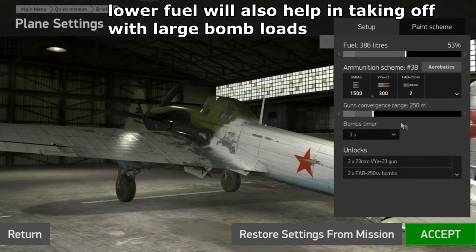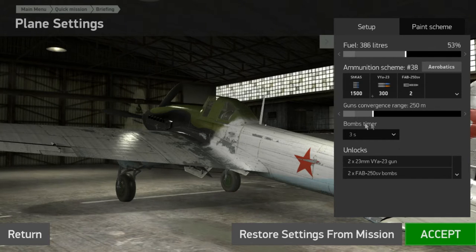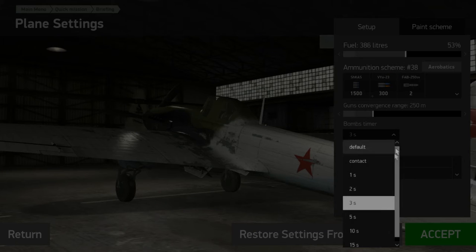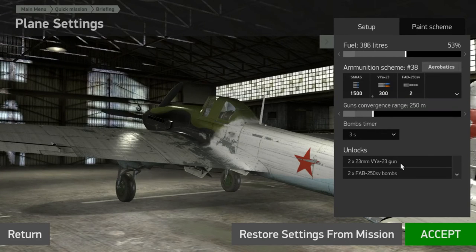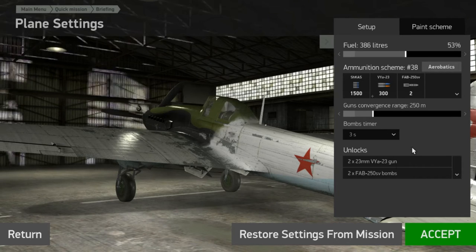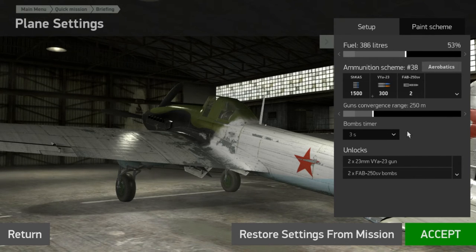Next, make sure you set your bomb timers. If you are bombing stationary targets, you can keep it between 3 and 5. If you're going to be bombing moving targets, like tanks or vehicles that keep moving, you might want to drop it a little lower. Just be aware that if you are close to the bomb when it goes off, there's a chance it may damage your plane.